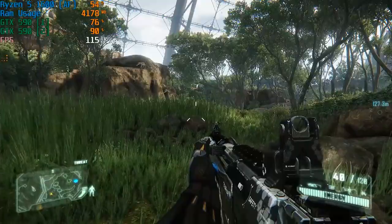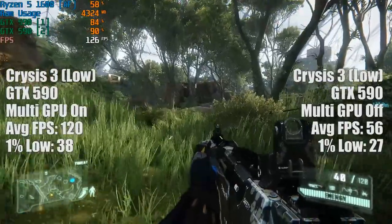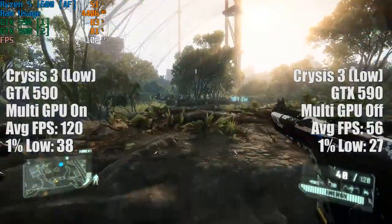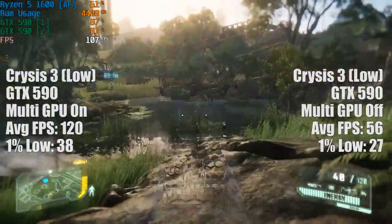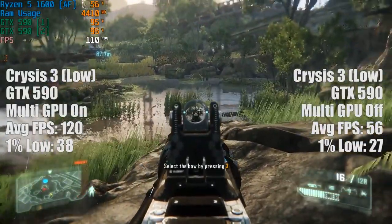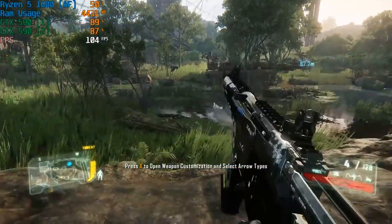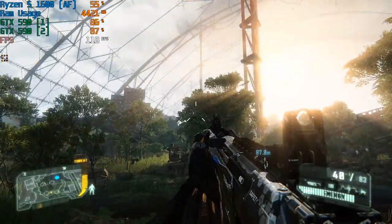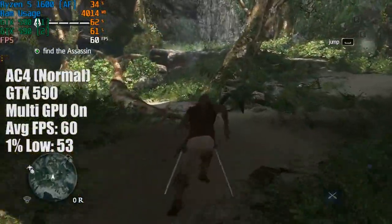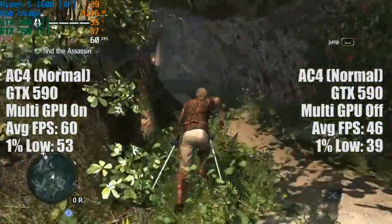Let's not forget about the obvious VRAM limitation as well, which you're going to exceed no matter the settings, and that in itself is a problem. Crysis 3 is a great example of where two GF110 GPUs really give you a great experience — our framerate jumped from around 60 to over 100 at the low settings, with performance pretty much doubled. The once troublesome Assassin's Creed Black Flag, which has a 60 FPS framerate cap, fell short of that with one GPU disabled, hovering around 45. Yet enabling multi-GPU mode helped us not only achieve but maintain a solid 60 most of the time.